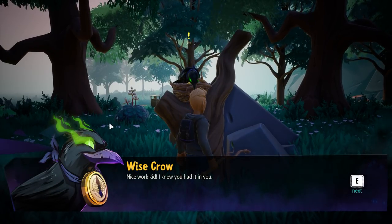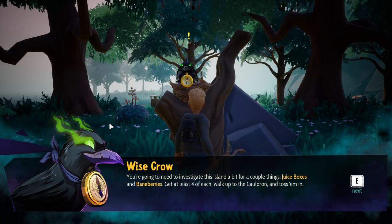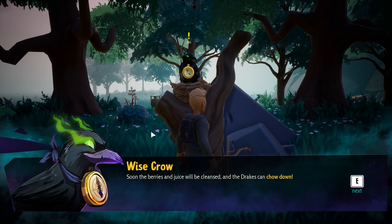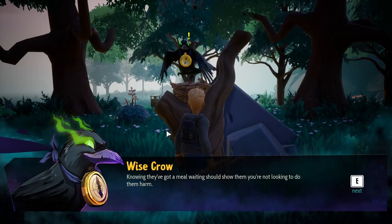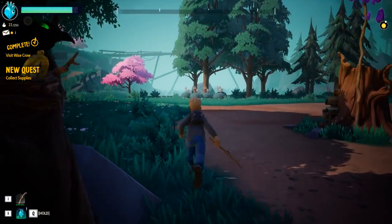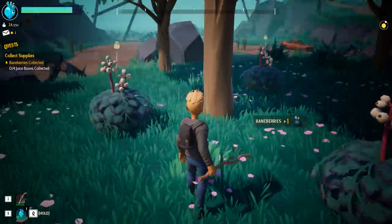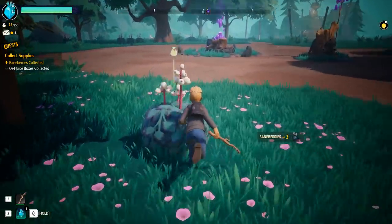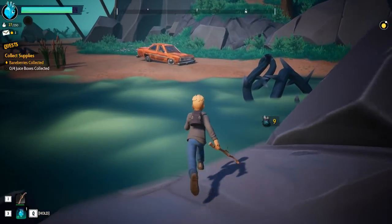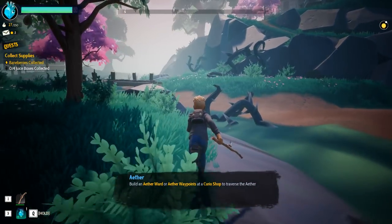Nice work, kid. I knew you had it in you. He's using the cauldron — we need to investigate. Toss in some juice boxes and bane berries — I need four of each. The berries and juice we cleanse, the drakes can chow down. Knowing they got a meal waiting, you should show them you're not looking to do them any harm. So what you're saying is make a nice broth for these veggies to come out. Pick up some bane berries — I need some juice boxes. We can buy them from the magpie. The water is bad news — stay away from the water.